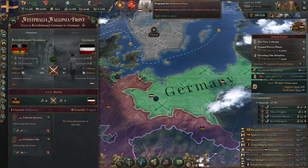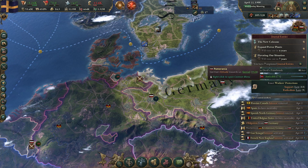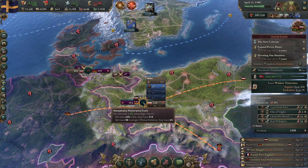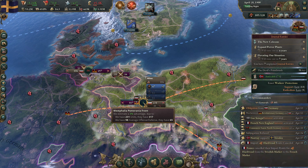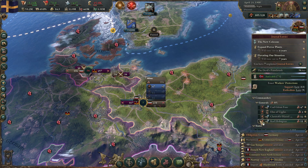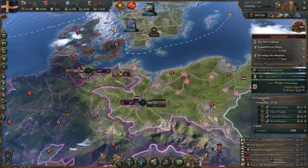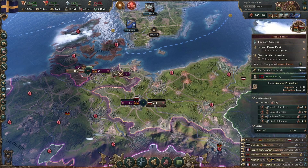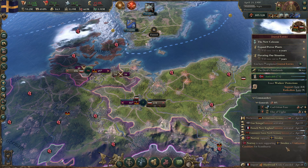Okay, what is this? Germany wishes to enter a defensive pact with us — accept that. We got an obligation from Germany. Norway supports Sweden — subjugation refute, what's going on here? Oh, I see. Obligation from Germany. Cool. Norway is now supporting Sweden as a unification candidate for Scandinavia!